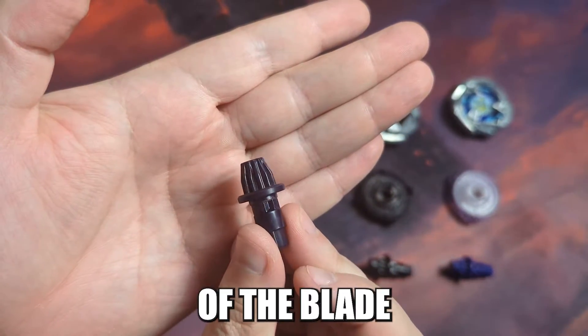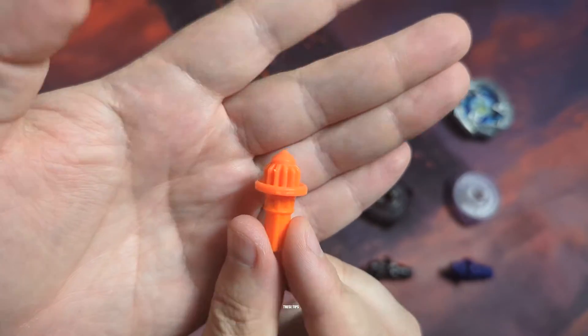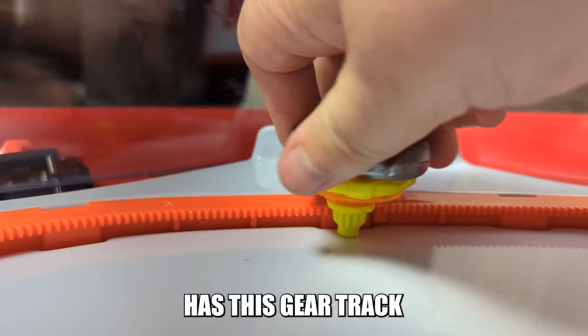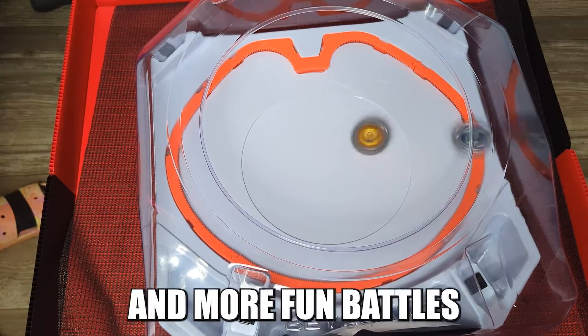The tip is the base of the Beyblade and interacts with the stadium itself. It decides how your Beyblade moves, and it's the largest contributing factor to spin duration. These tips have a geared section around the outside, and the stadium has a gear track. If the gears interact with the gear track, your Bey goes spinning at an extreme speed for increased damage and more fun battles.